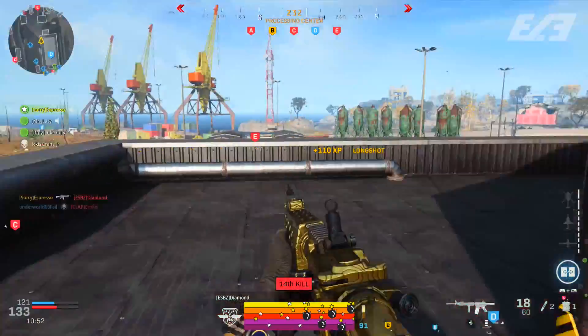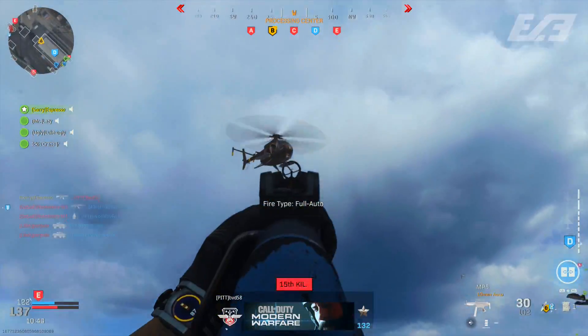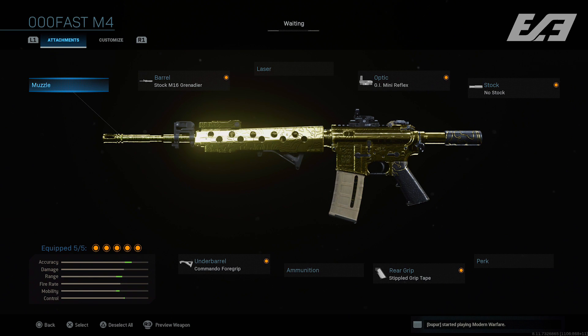Let's start with the M4. The first staple in pro play is the M16 Grenadier barrel, Commando Foregrip, Stippled Grip Tape, GI Mini Reflex, and a No Stock attachment. This loadout is built for speed and snap accuracy. The barrel gives a little more damage at range — about a two meter in-game increase. The foregrip gives extra recoil stabilization, while the grip tape and no stock allow for a quick gun-up pull, and with that mini reflex you can hit pinpoint precise shots.